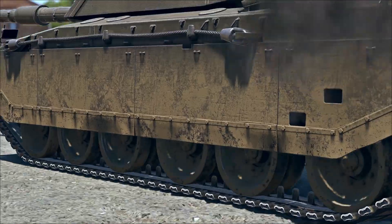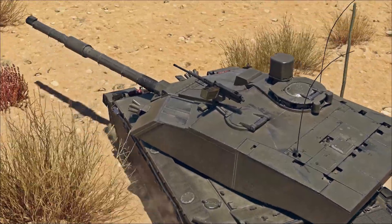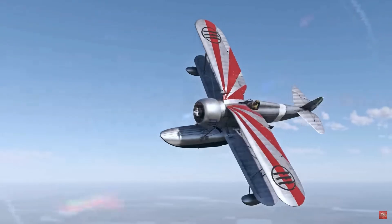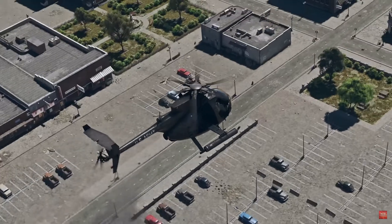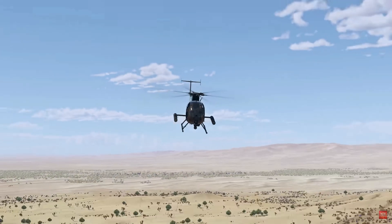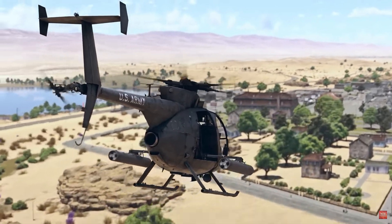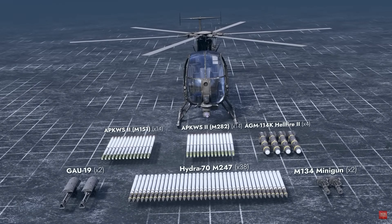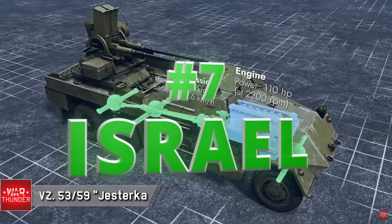Next I want to talk about the Challenger 2E — for British tank fans, you're probably happy you finally got a Challenger that's somewhat fast. I can't wait to get my hands on it. There's also the Churchill that came, but I'm most excited about the Challenger 2E. And of course Britain got some boats: the HMCS Terra Nova, a Rank 5 Canadian frigate, and the HMS Whitby, a Whitby-class Rank 4 frigate.